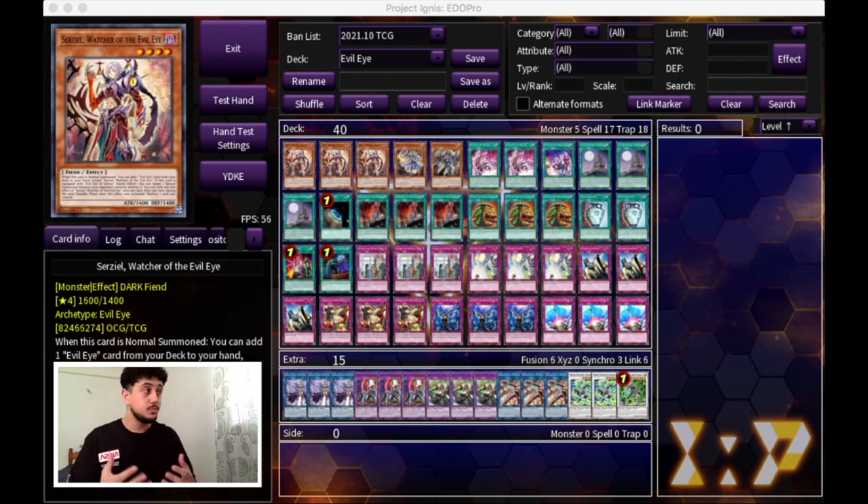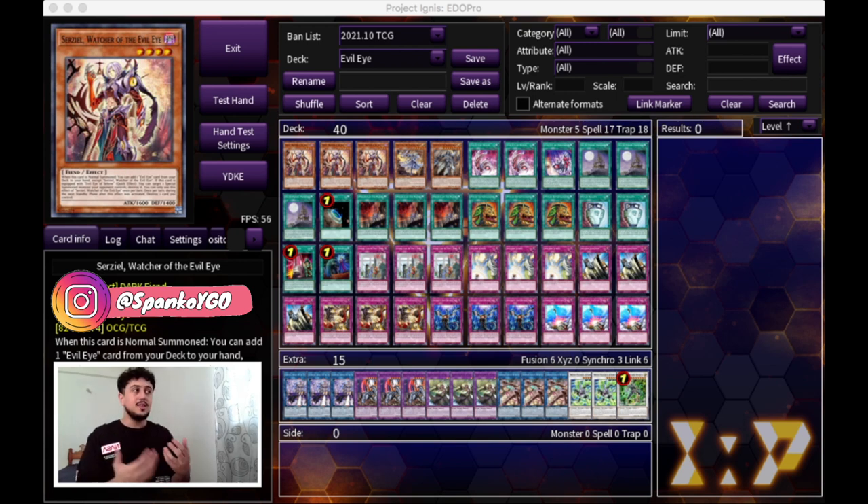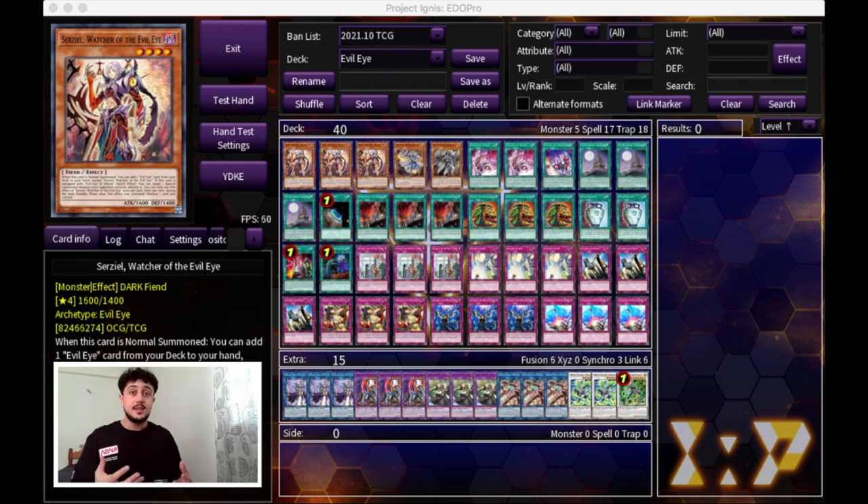To start off the deck profile, you guys can see we're not playing Destroy Phoenix Enforcer — the DPE package. The DPE package is really draw Fusion Destiny or bust, because you don't really make Verte in this deck. So if you don't draw your Fusion Destiny, you're in a really sticky situation. This build lets you get a lot of advantage, draw a bunch of cards, add cards from your deck, and fix your hands. It worked way more than the DPE build. DPE is a strong card, but with this deck it's about gaining as much advantage as possible and stopping your opponent from gaining advantage. This is a really snowball-y deck.